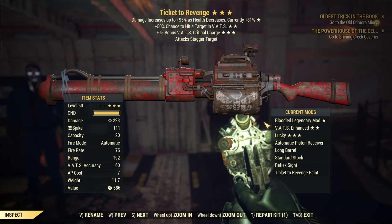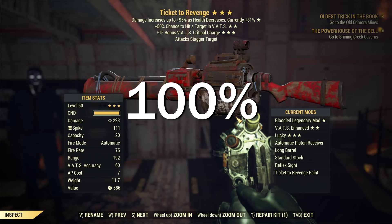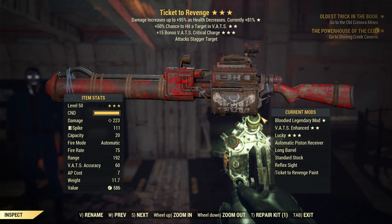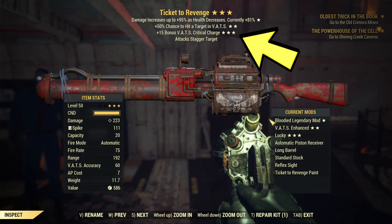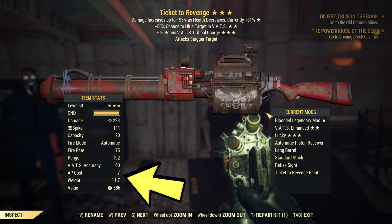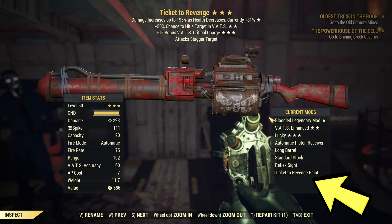I'm about to show you how to get this bloodied railway rifle for free, 100% of the time, which you can get through quests. It's not just the bloodied damage increase as health decreases that you're looking for — the secondary and third stats are amazing. You have double the ammo capacity, and the best part: it comes with a Ticket to Revenge Pain weapon skin.